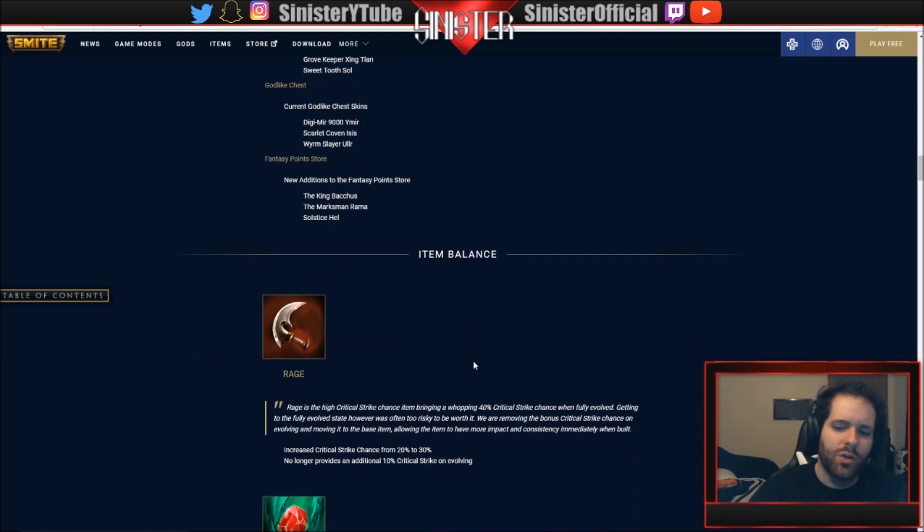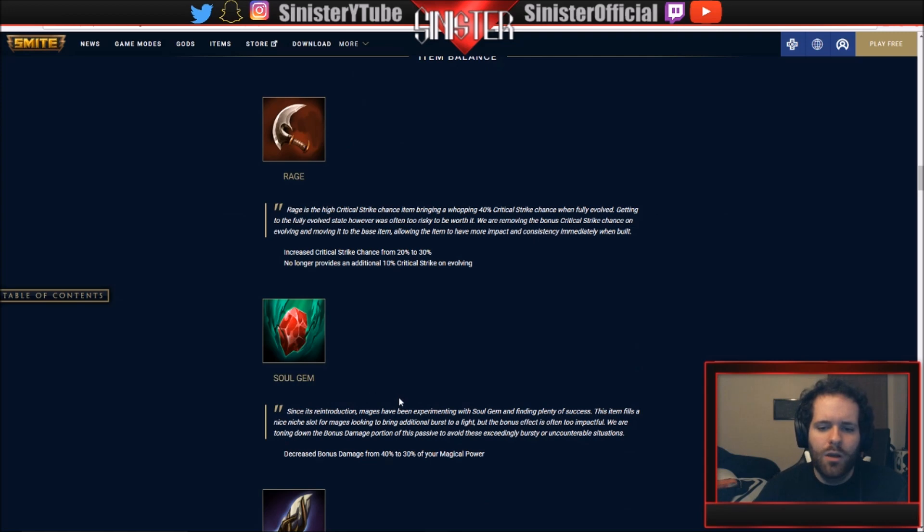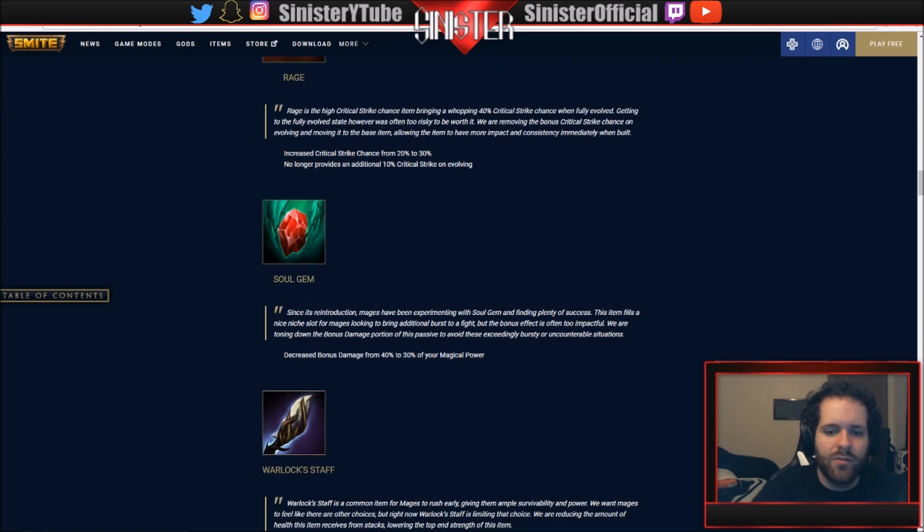On to item balances. Rage: they're balancing it by moving stats around - increased the crit strike from 20 to 30, and it no longer provides an additional 10 on evolving. Less risk, more reward. Soul Gem: decreased the bonus damage from 40 to 30 percent of your magical power. This item has been removed and reintroduced twice - they're still tweaking it.